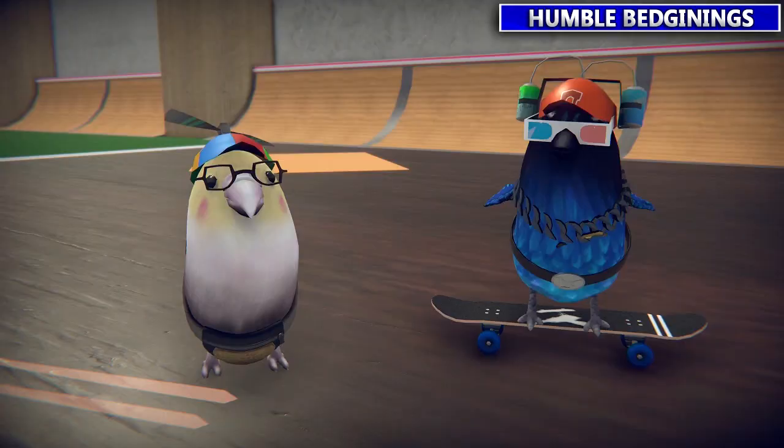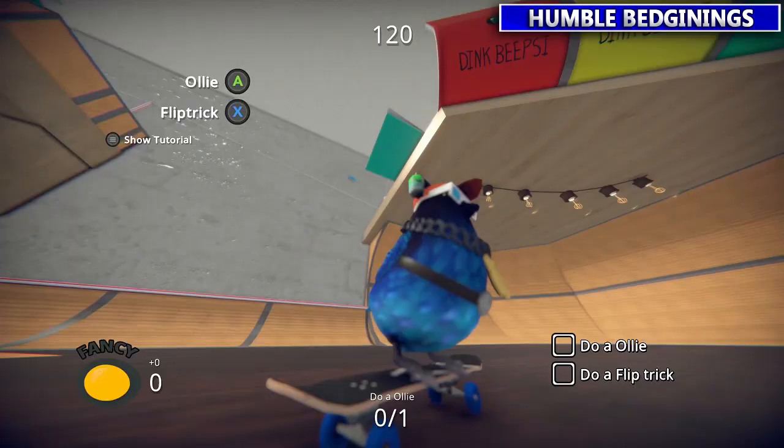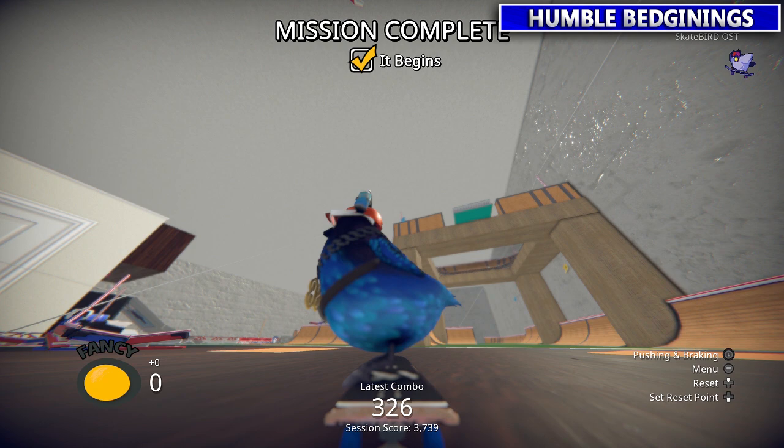The first one is going to be the basic training levels, but they're going to be pretty quick to roll through. So the first mission: do an ollie, do a flip trick. Flip trick is the X button — just tap A and then tap X. Easy.